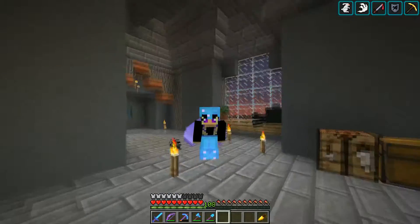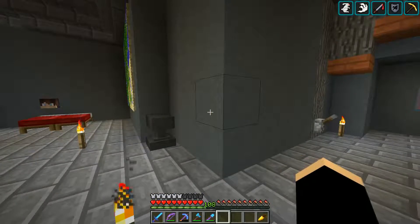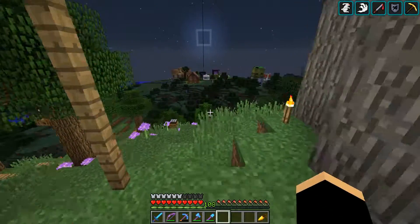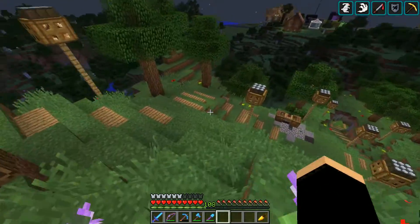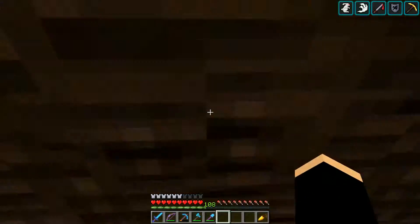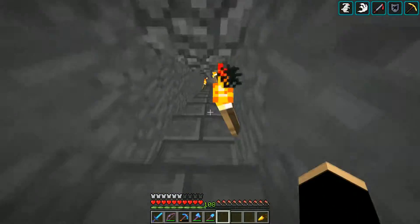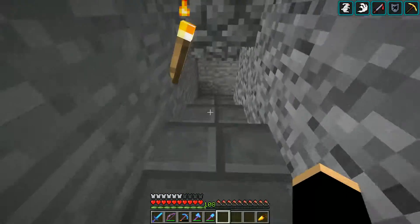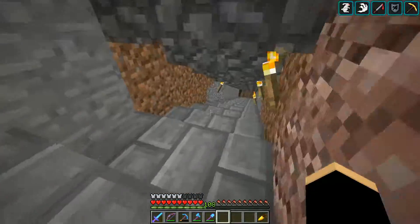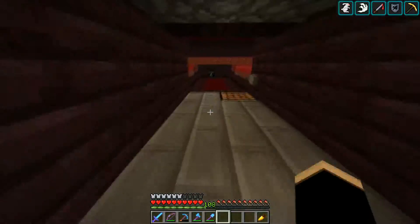Hello everybody and welcome to a new episode of Breaking Blocks. In today's episode I'm going to show you a bit of what I've been doing. The first thing I wanted to show you is this - my little rabbit hole. You need to use your elytra to come in here. Down here I've made a nether wart farm because I'm working on a secret project and I'm not going to record it until it's finished.